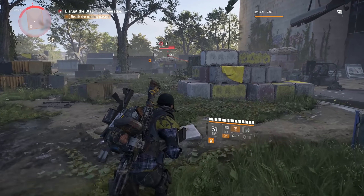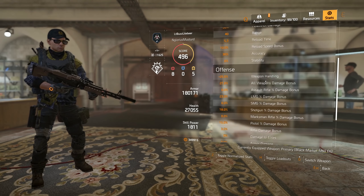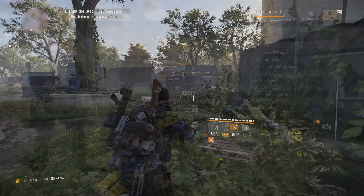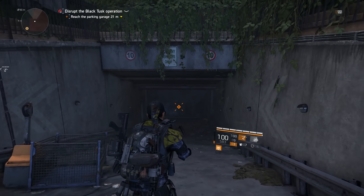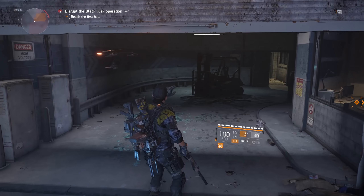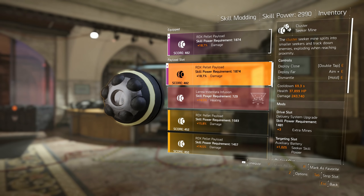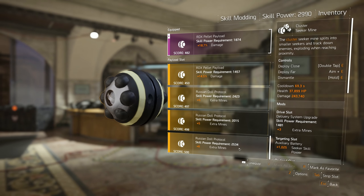In the Division 2, an agent's skill power number has no bearing on how hard their skills are hitting or inflicting damage on an enemy target. An agent could have 2,000 skill power or 3,000 skill power, and their seeker mines or other skills would produce the exact same damage output numbers in either scenario. This is due to the fact that skill power does not determine skill strength in the Division 2, but rather it is used as a benchmark for activating skill mods. It is these skill mods that determine how strong the effects of a skill are, and skill power is used as a level requirement for activation. For example, if I have a specific seeker mine mod that requires 2.4k skill power and I really want to use this mod, I will need to stack a minimum of 2.4k skill power onto my build, or this mod will be rendered useless for my loadout.